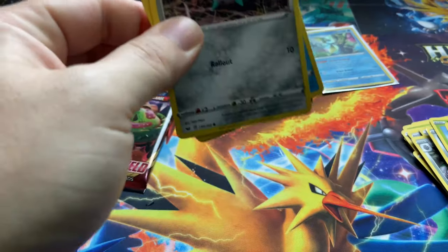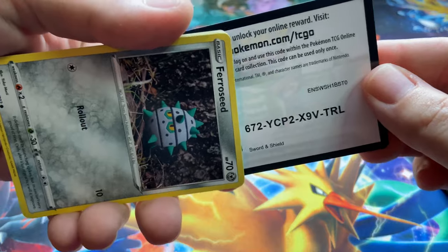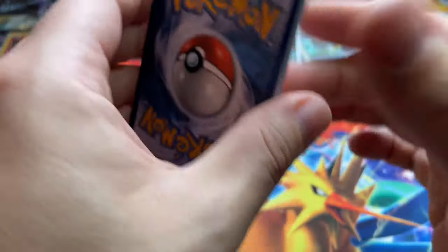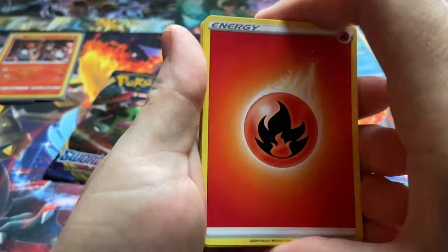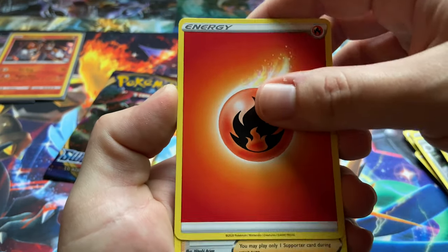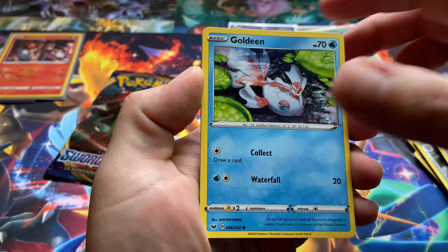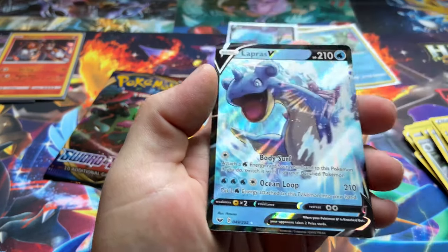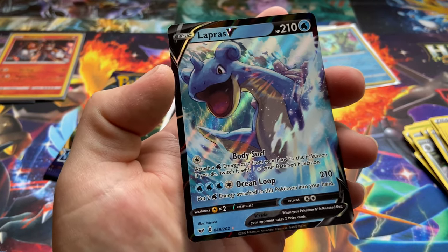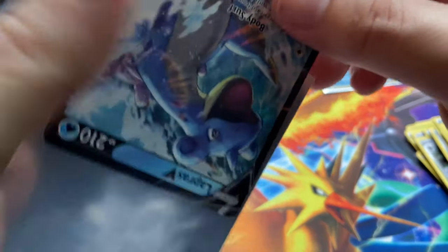I didn't pull too many big hitters for Darkness Ablaze, but that's okay. It's not always about the big hitter cards — sometimes it's just about hanging out, having fun, opening some Pokemon cards, completing some sets. Is it that way for you? Let me know. Poke Kid, Energy Search, Team Yell Grunt, Foongus, Goldeen, Roselia, Jolteon, Snivy, reverse Push, Lapras V. They're definitely getting some cards I need for the binder today.